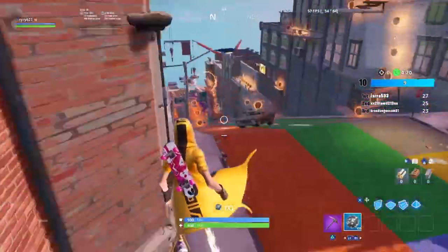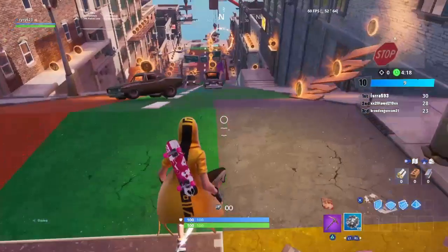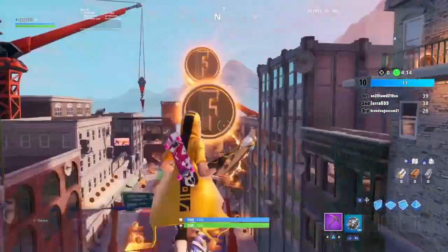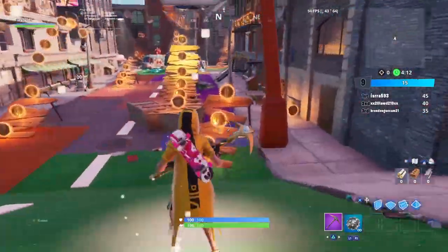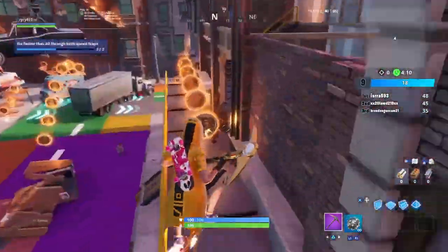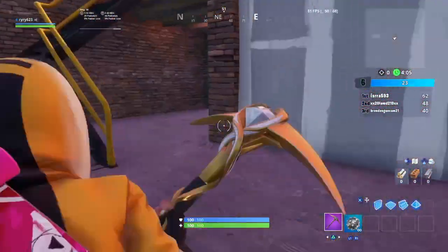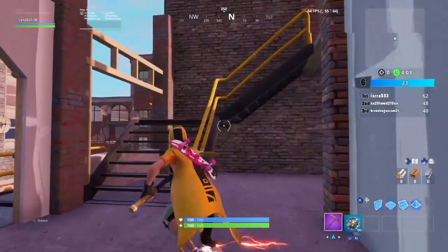From there, just get out and go straight forward. Follow exactly what I do — go up this little ramp right here. The other challenge released today requires you to go 30 miles per hour through speed traps.